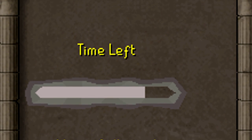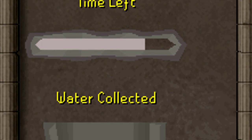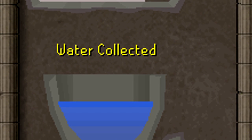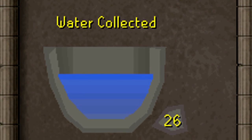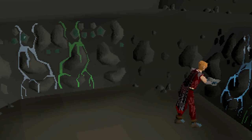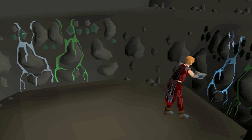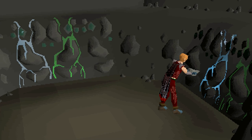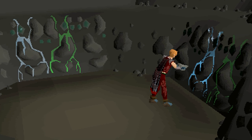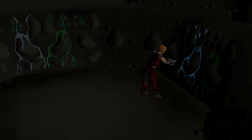Coming in at number eight is completing the Tears of Guthix mini quest. The Tears of Guthix is a quest that you can initially complete and thereafter repeat once a week, giving you experience in your lowest level skill. At lower levels you get a bit less experience per tier collected, but once all of your skills are above level 30 you will be getting the maximum amount of experience. The time you have in the room is based on your quest point total, so the more quests completed the longer you stay. With about 200 quest points I'm getting around 7 to 10k experience per run, and this only takes about two minutes. The earlier you start doing this, the more passive experience you will get throughout your account's lifetime.